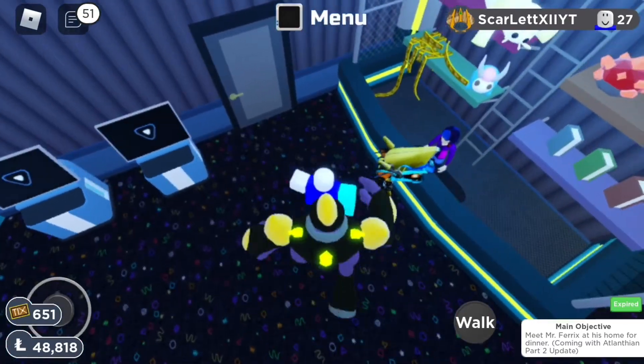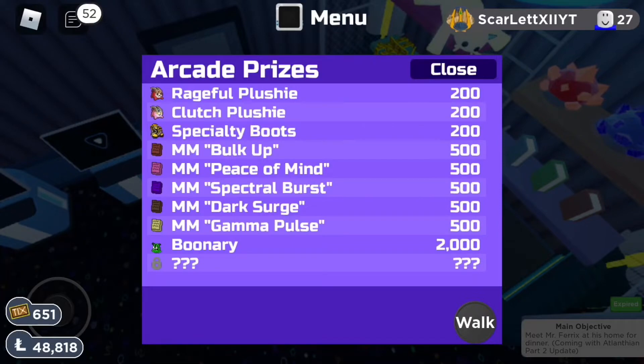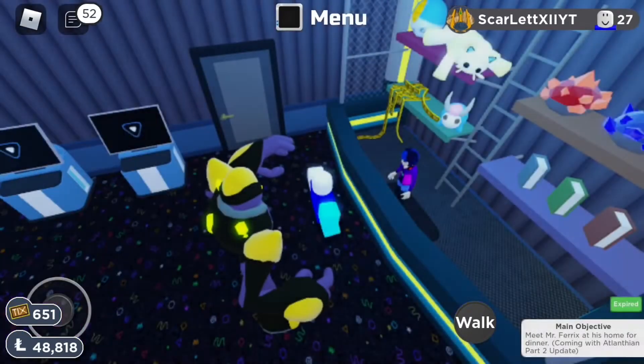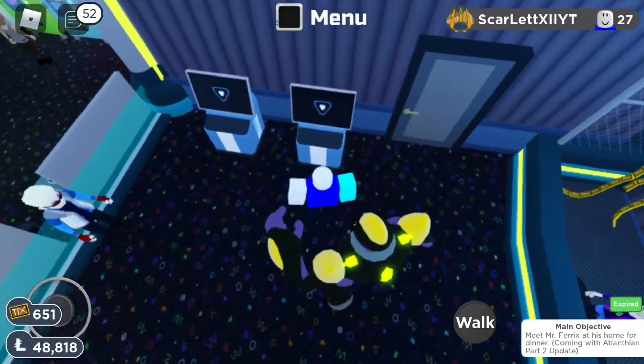There's also this shop called the Arcade Prizes where you can get various rewards, like an adopt-a-Lumion called Boonary. There's also a mystery prize which you can unlock by achieving a score of 500,000 or more on Disc Drop, which is practically impossible for me.